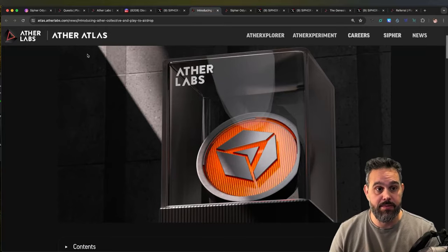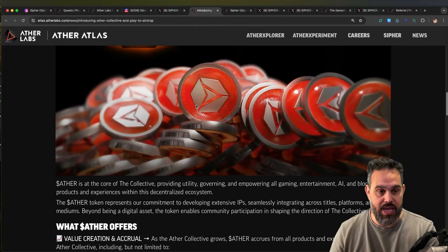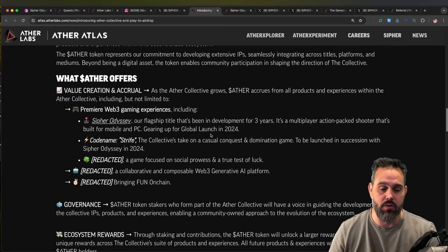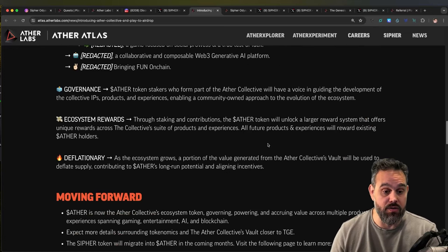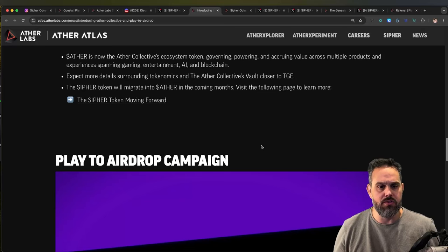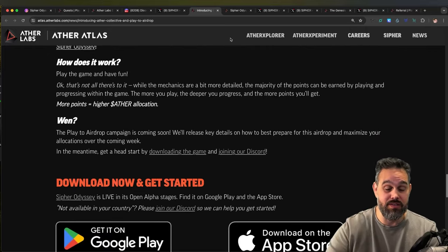The main reason you want to participate in this airdrop is because they are going to distribute the Ether token - a new token they're creating. This token will be a governance token for all games on EtherLab. Cypher is the first game they're creating, and they'll actually swap all the Cypher tokens for this Ether token. You'll also receive part of these tokens in the airdrop, which may be even more valuable than the Cypher token.